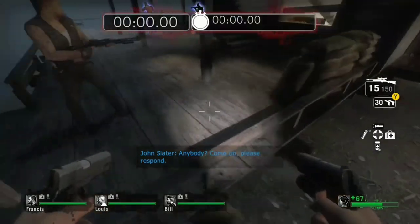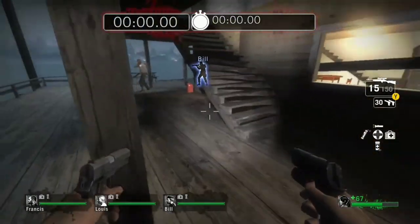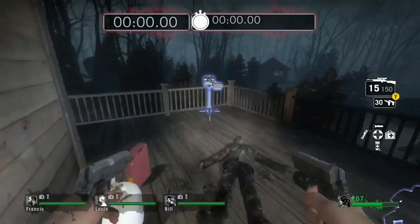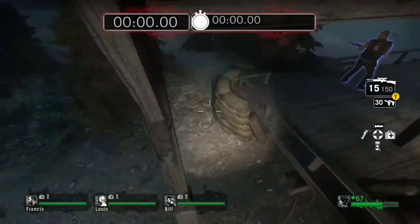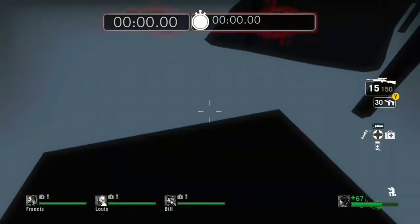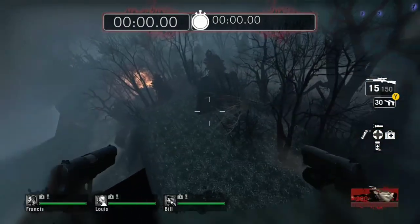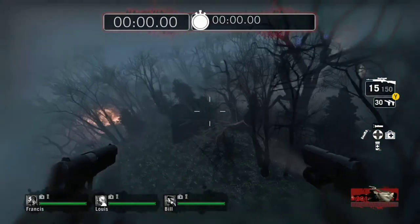Another thing you gotta pay attention to is your health. If you have anywhere below 84 — so like 83 through zero — you won't be able to do it. I mean, you would launch yourself, but all that's gonna happen is you'll get incapped. So yeah, just pay attention to your health.